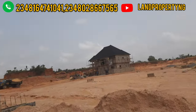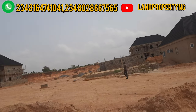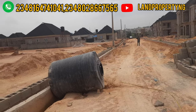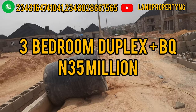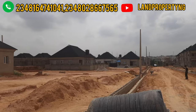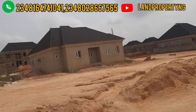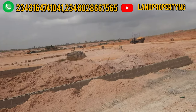Some people say they don't want phase two because of less development, but people have started building little by little and foundations have been done in phase two. If you want phase one because of the lot of development there, in phase one you can also get a three-bedroom duplex with BQ going for 35 million, a three-bedroom bungalow for 17.5 million, and a two-bedroom bungalow for 12.5 million.